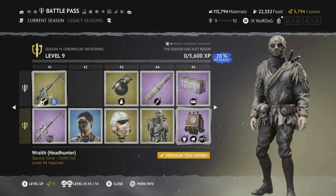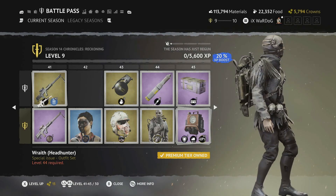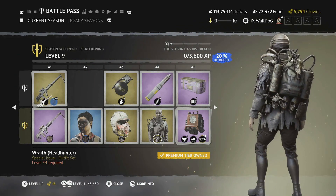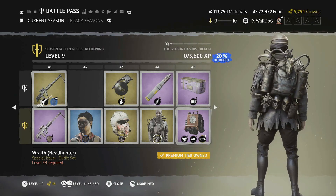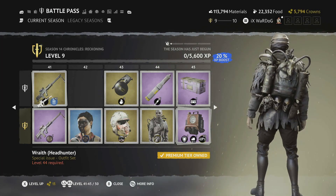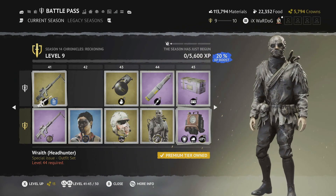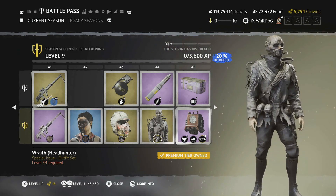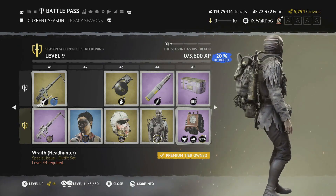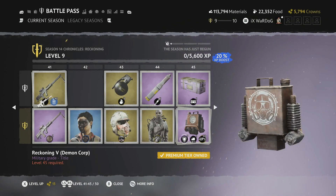Level 44 is the Wraith Headhunter outfit — similar to the Level 1 outfit but with a slight color variation. There are minor differences on the skull at the top and the face mask at the bottom, as well as the overall outfit color. I would have liked to see more prominent colors like shiny gold or brass, but it's still a really nice outfit.